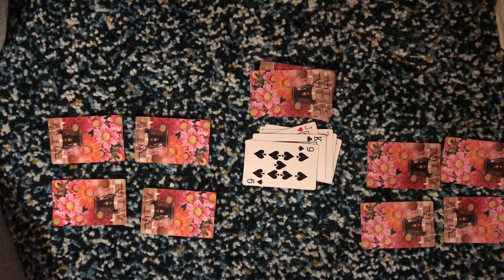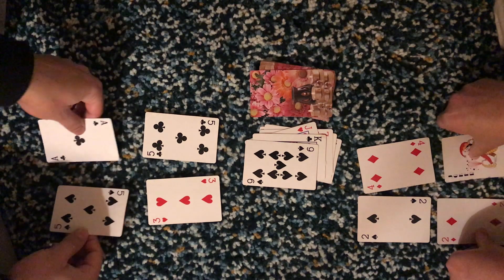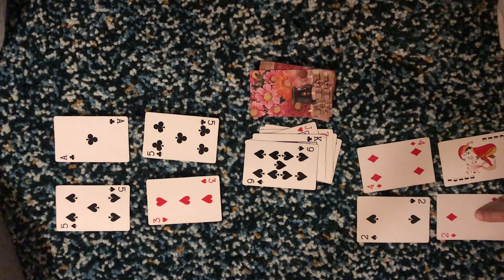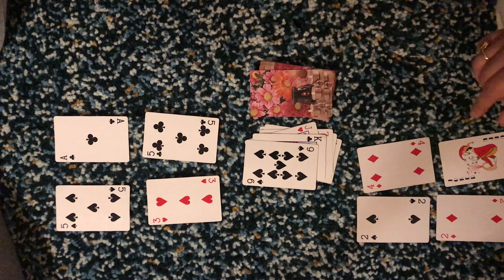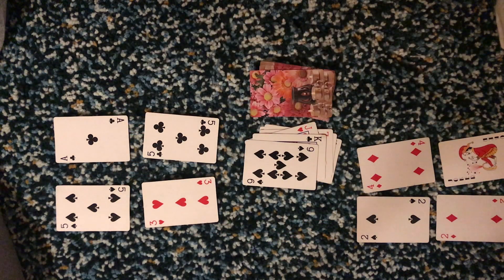Now all the players will flip over their cards and check the sum total. Player 1 has got 4 plus 2 equals 6, plus 2 equals 8, minus 2 equals 6 points. The other player has got 10 plus 3 equals 13, plus 1 equals 14 points.